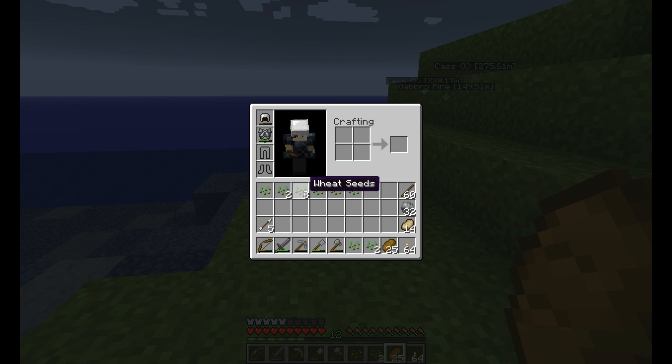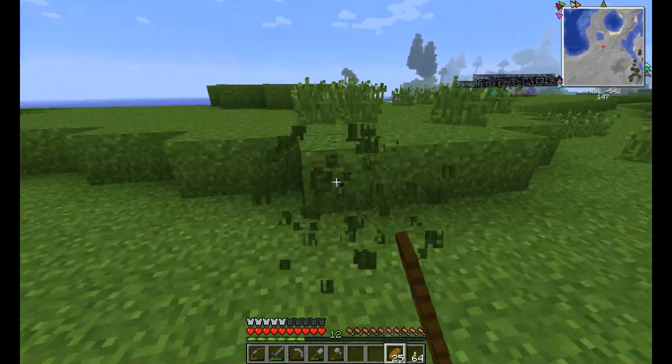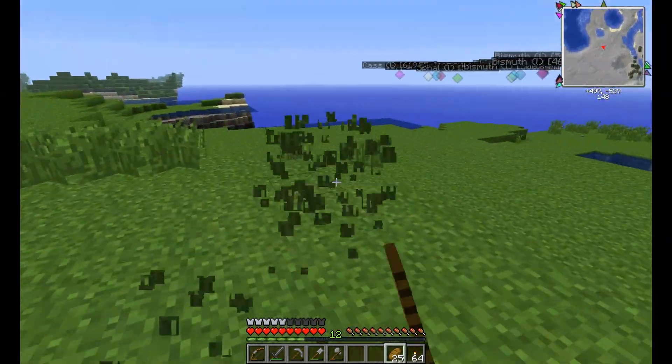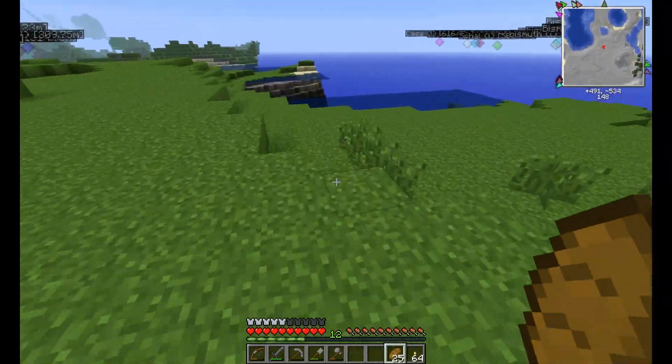Wild rice, tomato, wild maize — and wheat seeds, nice. This way I can tell when I get a new seed — it'll appear down in my bar. If it's something I already have, it will just go into the stack.